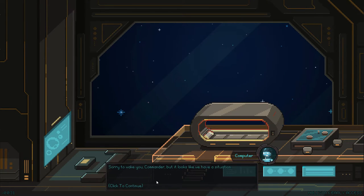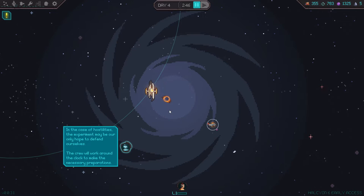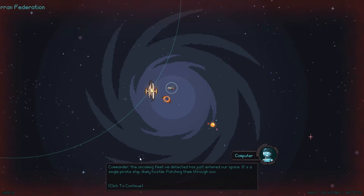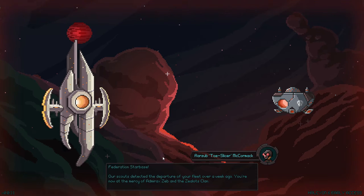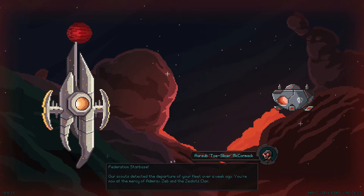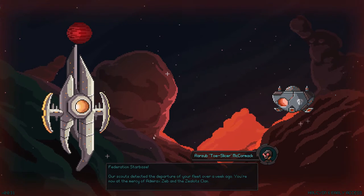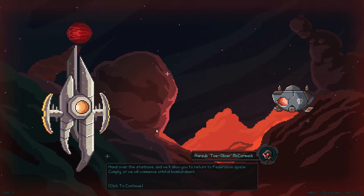Sorry to wake you, Commander, but it looks like we have a situation. Our sensors have picked up a fleet coming our direction — the signals suggest a pirate origin. We should expect them to arrive here in 48 hours. The experiment may be our only hope to defend ourselves. Commander, the incoming fleet has just entered our space. This is a single pirate ship, likely hostile — patching them through now. Federation Starbase, we have Rarzab Toeslicer McCormick — what a name! Our scouts detected the departure of your fleet over a week ago. You're now at the mercy of Admirax Zeb and the Zealots Clan.